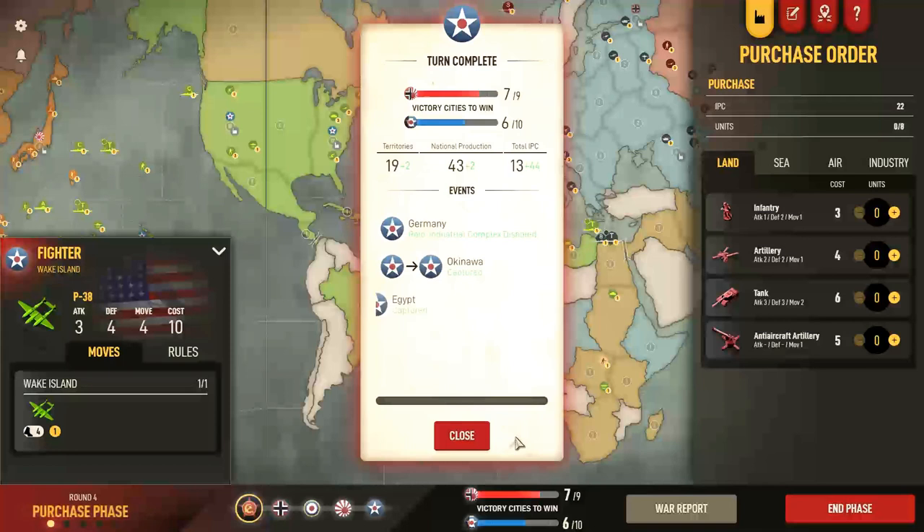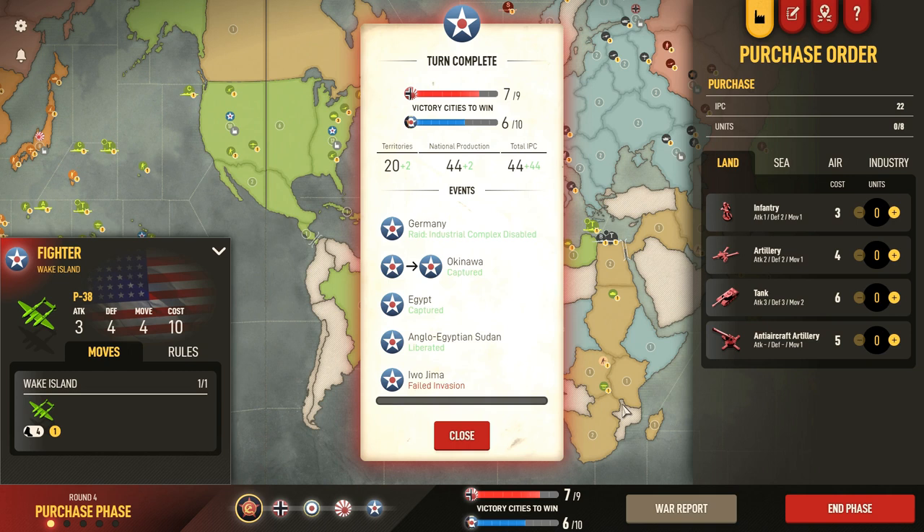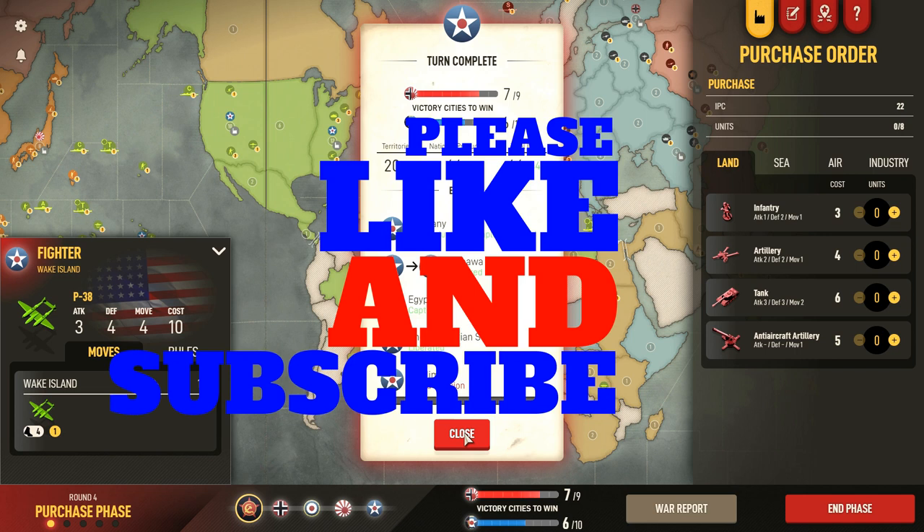Germany is definitely on the ropes. Japan is not going to last long. If Germany only has 10 IPCs to work with in a given turn, there are a lot of fighters in the heartland, and it could be a very tough go for Germany in the coming turns — especially as I'm able to maybe move into Italy or send a force into France in the near future. Hope you enjoyed this little playthrough. If you did, please like, subscribe, and comment down below. We look forward to seeing you for the next round here on Legendary Tactics.